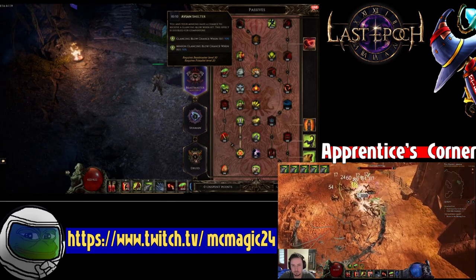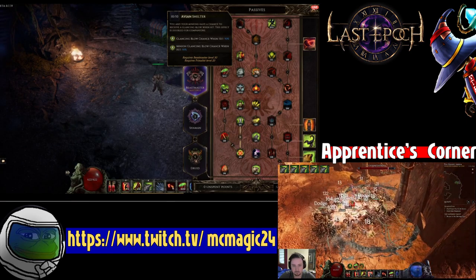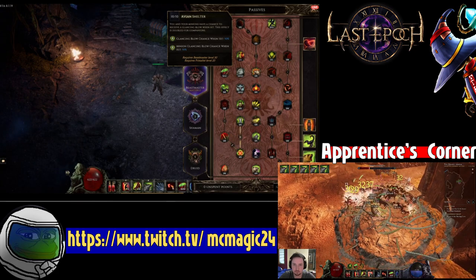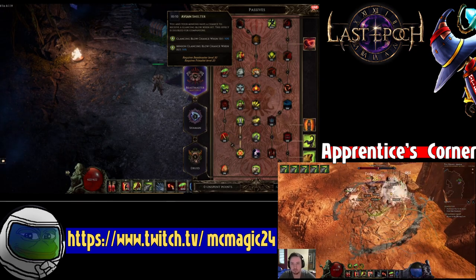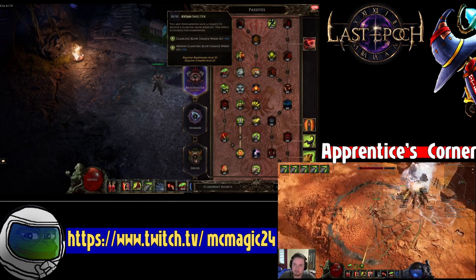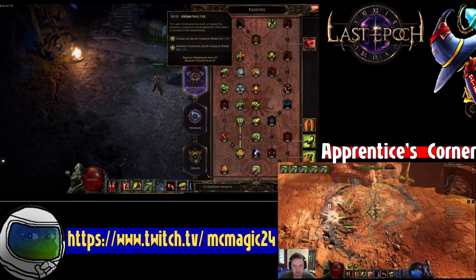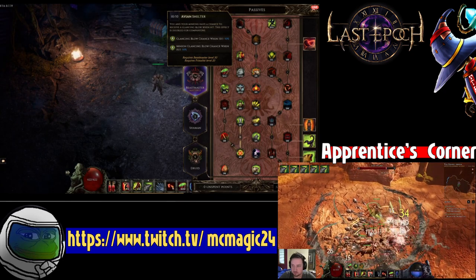Generally, you'd have to get four tier-five set glancing blows to cap it, but with Avian Shelter you can get one tier five and two tier fours to cap it instead. That frees up one equipment slot that you can use on a unique you might not have been able to equip before. It makes it so you don't even have to use set glancing blow affixes — you just need two or three affixes for glancing blow and you're capped. Non-set glancing blow values are pretty low, around 13% in most slots, though the chest gives you around 28%.